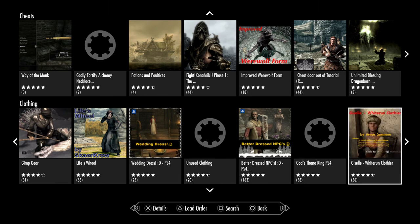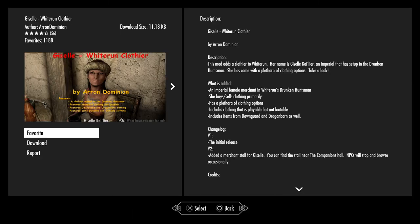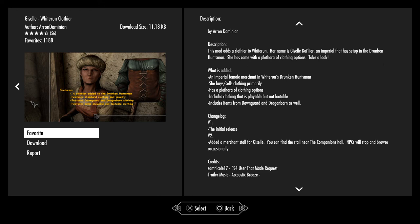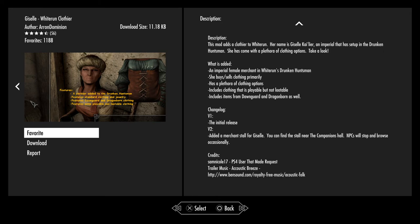Giselle Whiterun Clovia. This mod adds a cloakwear merchant to Whiterun — her name is Giselle, an Imperial who has set up in the Drunken Huntsman. She has come with a plethora of clothing options. Added an Imperial female merchant to Whiterun's Drunken Huntsman — she sells and buys clothing primarily and has a plethora of clothing options included, including items from Dawnguard and Dragonborn as well.